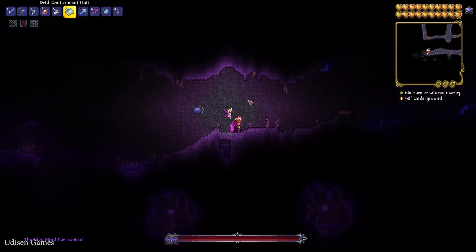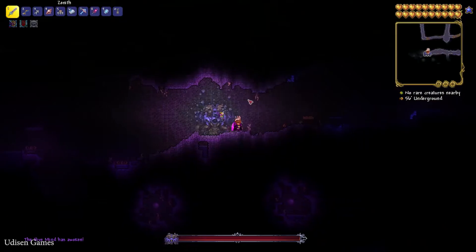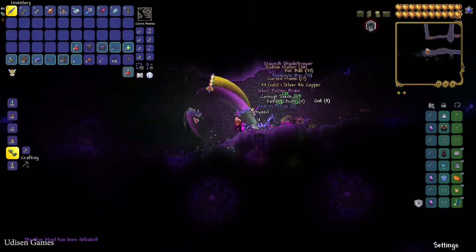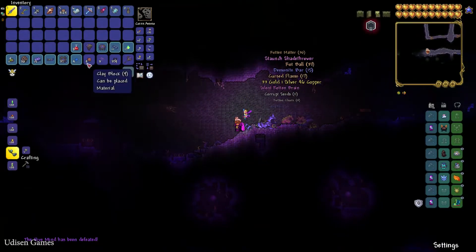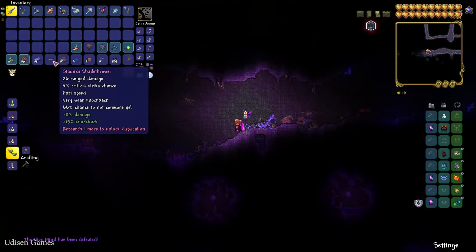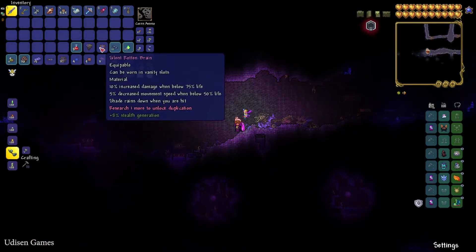Where is this boss? I don't quite understand the movement pattern of this boss. It can teleport and attack you directly. This boss is a good source of demon ore — demon bars, I mean — as well as different types of weapons, guns, and tools.